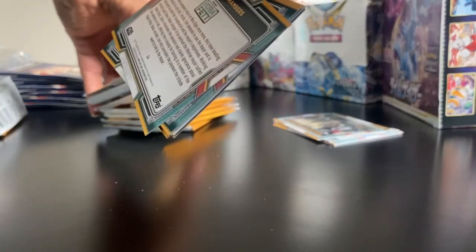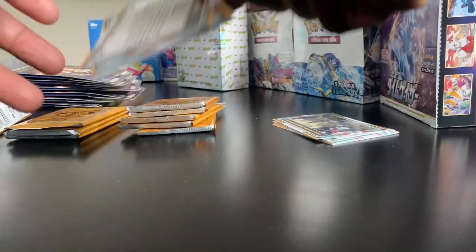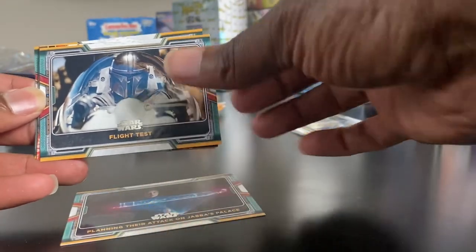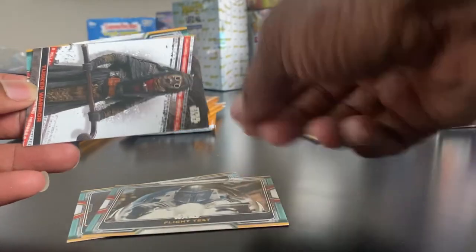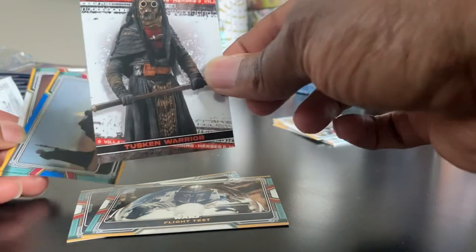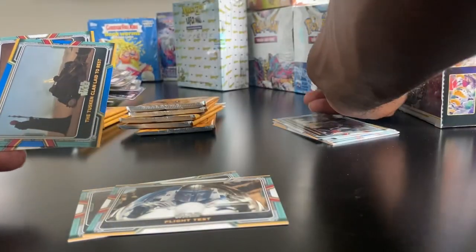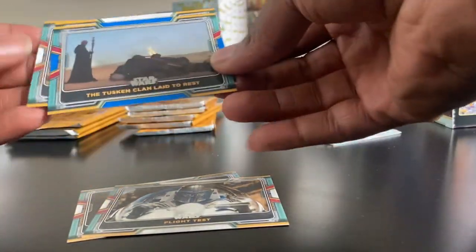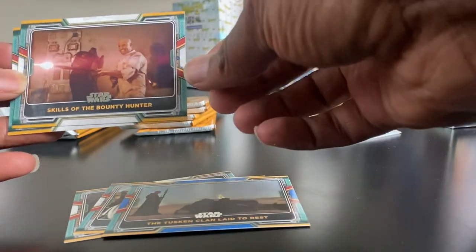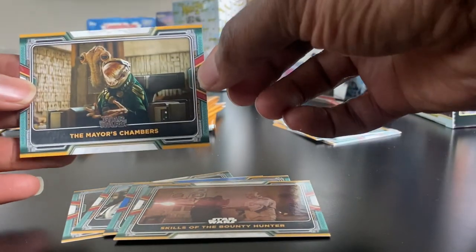Then one more pack. Let's see what we got. Planning their attack on Jabba's Palace. Flight Test. Let's see that one — Tusken Warrior. That's a pretty cool card. The Tusken Clan Leads to Rest. Skills of the Bounty Hunter. Mayor's Chambers.